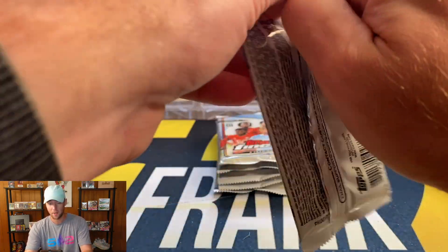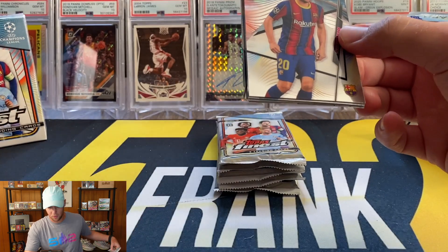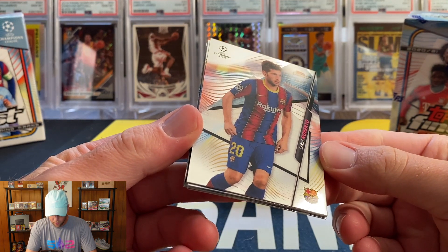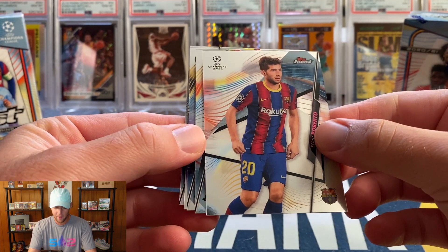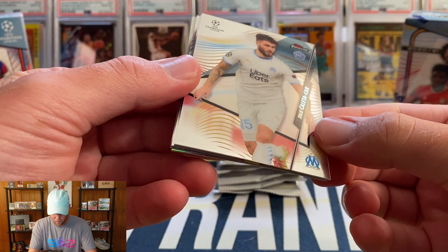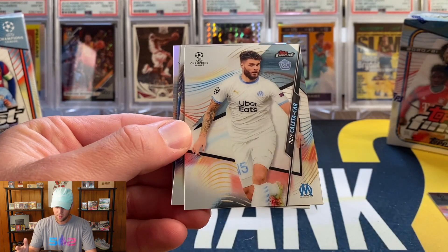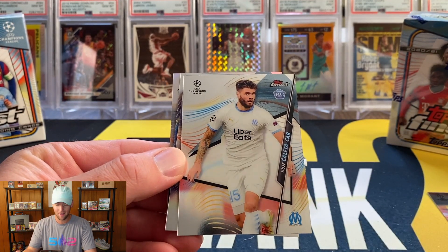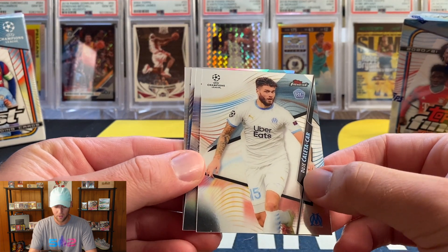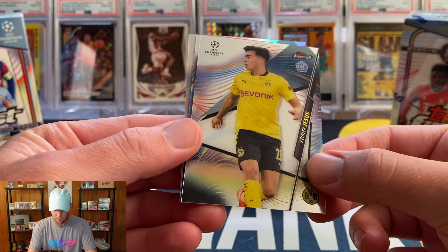The names are a little bit easier to read on these cards — that's one reason I opened so much Topps Chrome off camera, because the names were so tiny. We're starting off with a Roberto, and we have a refractor in the back — that's going to be Caleta-Car. Next up is Rainier Jesus.